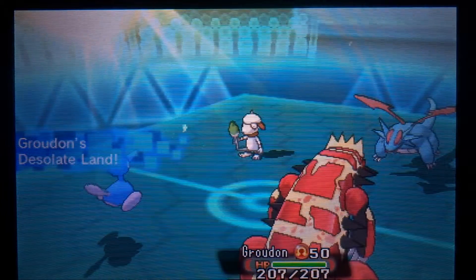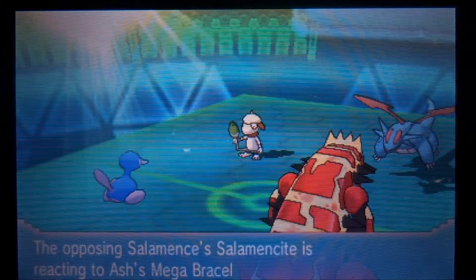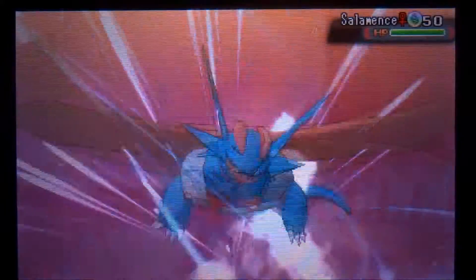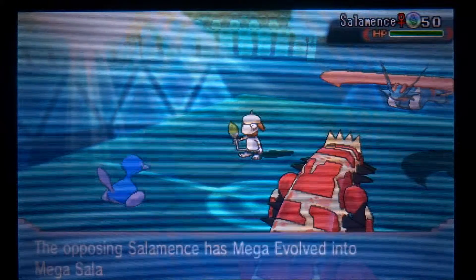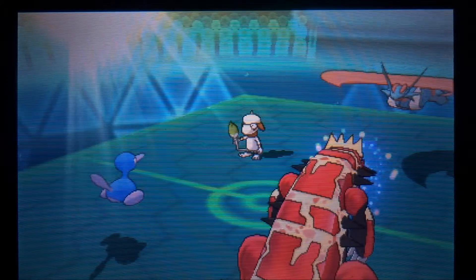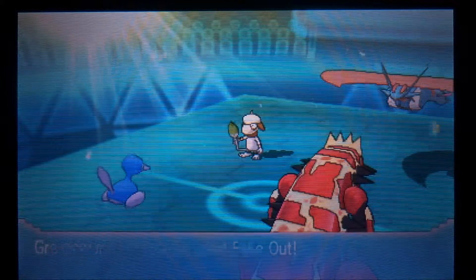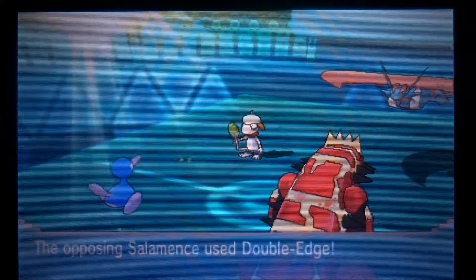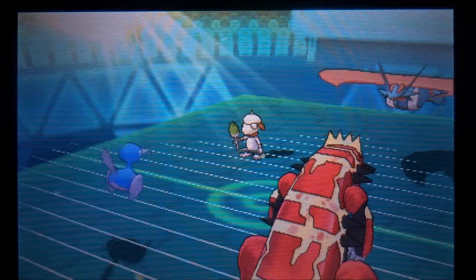I was thinking I can take out that Salamence with an Ice Beam, but I'm predicting a Fake Out or Dark Void from the Smeargle. So on my Groudon I go for the Protect. Because I can't really do much outside of Trick Room. And sure enough, his Smeargle does go for a Fake Out on the Groudon, and we see Salamence goes for the Double Edge on the Groudon. So that turn was perfect for me — perfectly played. My opponent maybe made a mistake trying to double up on the Groudon so early.